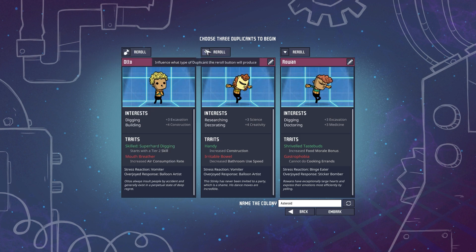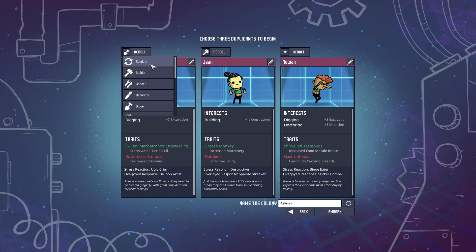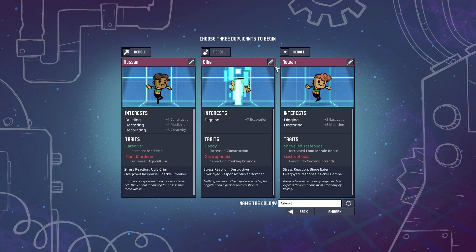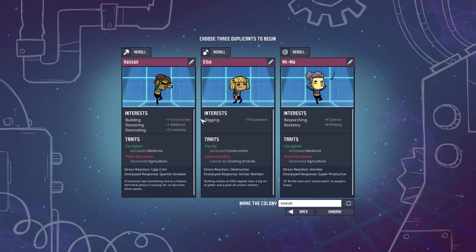I've got a very minimal skill left over from the first time I played, so hopefully we'll be able to do something with it. Now you get to choose your starting styles of duplicates - something I didn't have before. Builder, digger, and scientist - let's get on the roll. I'm going to look for some that are exclusively strong in their skill.